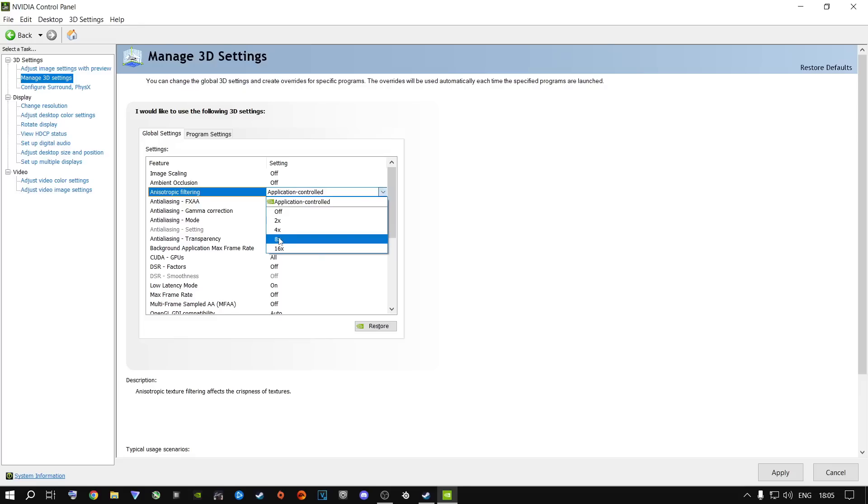A lot of people say to put anisotropic filtering on 16, but I don't recommend that because it changes global settings for all games and they'll all run poorly. Turn this to Off.